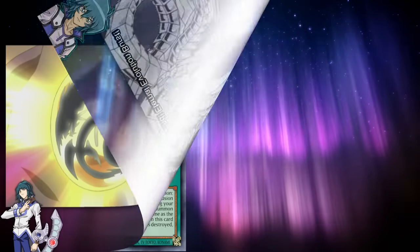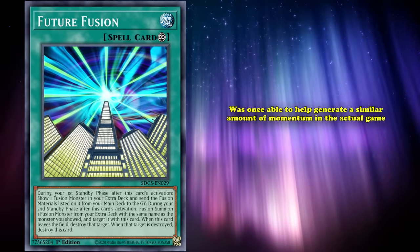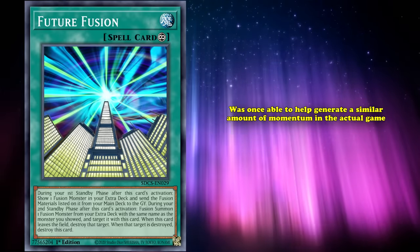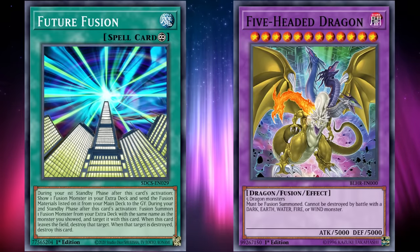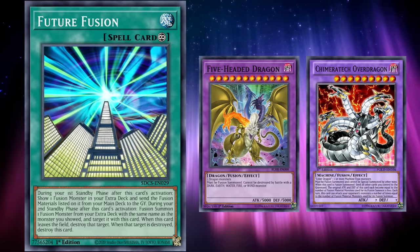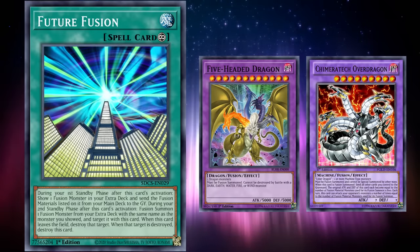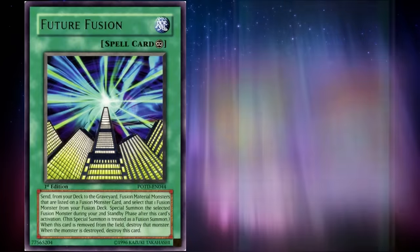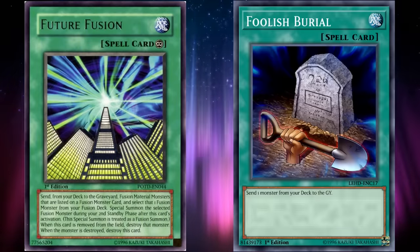After attacking Amber Mammoth, it generated so much duel energy that Rainbow Dragon was able to be transported across dimensions. And the TCG version of Future Fusion was once able to help generate a similar amount of momentum. Future Fusion enabled a ton of interesting but hard-to-summon boss monsters, including Zane's Kimeratech Overdragon. But actually summoning these monsters was just a bonus, as the real power of the card in its pre-errata form was that it acted as a way to foolish a ton of cards at once.